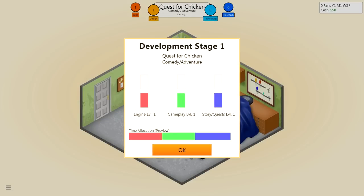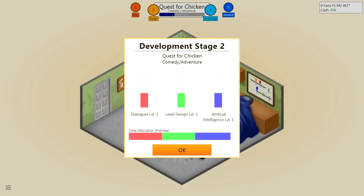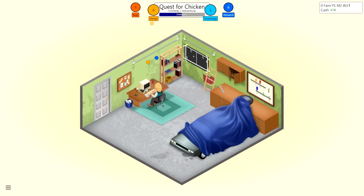Now I gotta choose the engine, gameplay, and story and quests. I think the story and quests need to be pretty good — pretty high up there. Not a lot of work into the engine, and let's raise gameplay a bit. $8,000 for monthly costs? I'm in a garage! Let's raise dialogues — we need lots of dialogue here. Level design and artificial intelligence, I'll take those down a bit. Need a lot of work put into those dialogues, make all those funny quippy one-liners. Gonna have lots of bad puns.